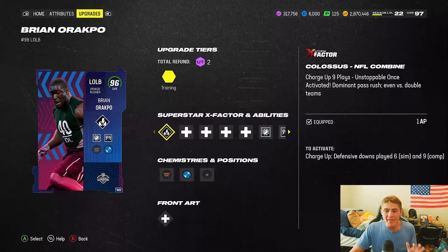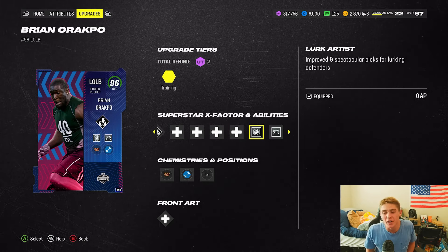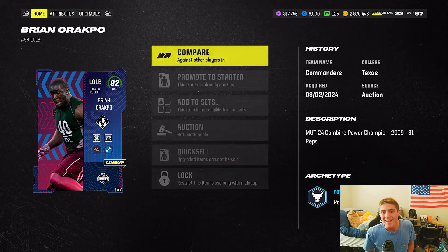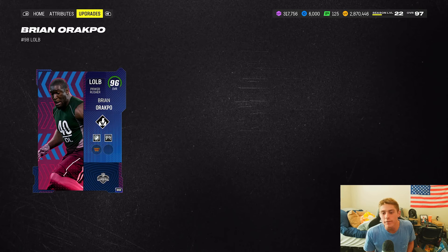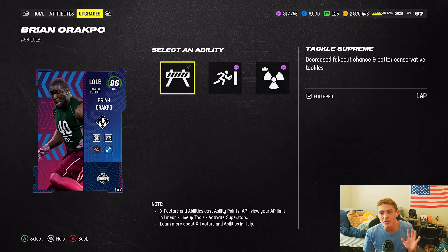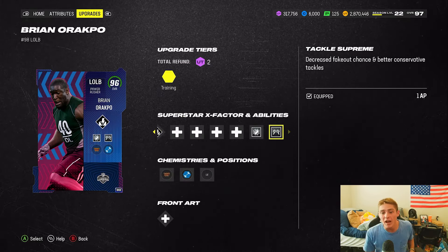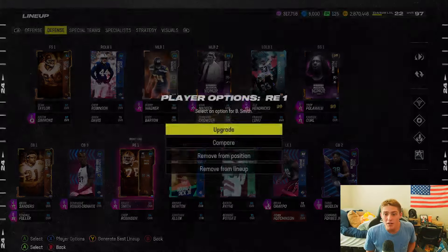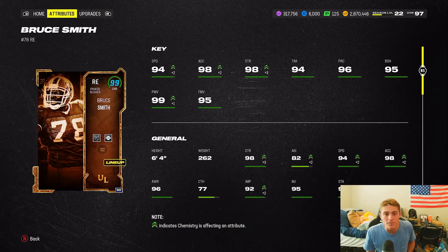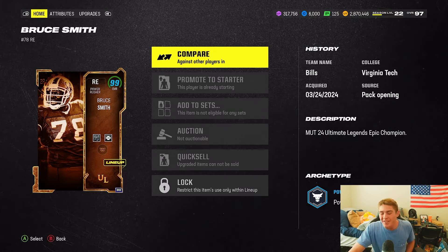At defensive line: Brian Arakpo off the left edge gets Colossus for one AP — disgusting — and Lurk Artist for zero. When the QB throws out of pressure or a sack, Arakpo picks those off and takes them to the crib. He's got 96 speed on this team — six foot four, a dog. On the other edge, Bruce Smith ultimate legend — no abilities, no Colossus — just makes plays constantly: 94 speed, 98 accel, 99 pass move, 95 finesse move. Pick him up.